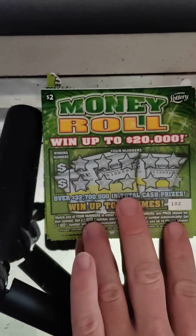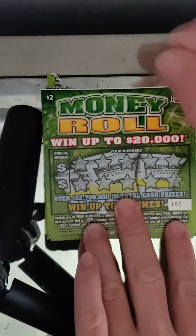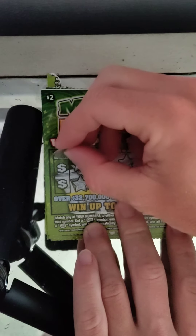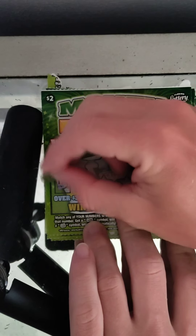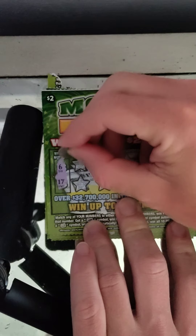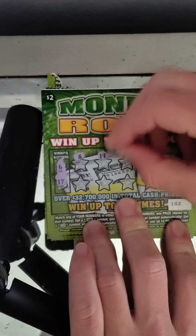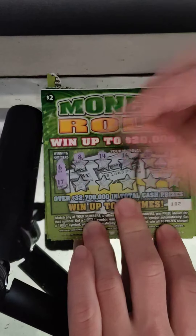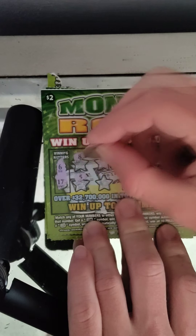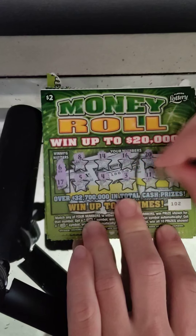It's been a while since I did some $2 tickets, so let's try it out. This game still has five top prizes of $20,000 — not too bad for an old game. Alright, winning numbers on ticket 102 are six and 17, and we have 8, 14, 16, 20, 1, 5, 4, 3, 11, and 10.